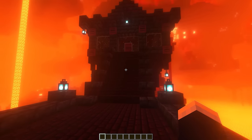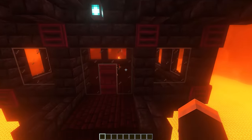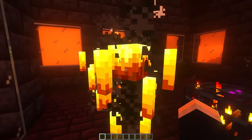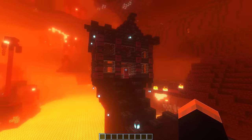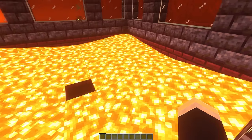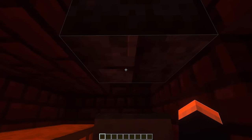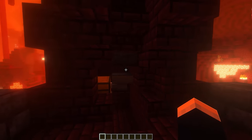For this next one, we're back in the nether with an interesting blaze spawner design. We've actually got two. Basically this first one is just the simple layout - you just walk in, smack the blazes, walk out and go home. And for the second one over here, we've got a bit of a bigger design, this one actually being fully automatic. The blazes spawn in here, they get sent down this hole through the lava, and then we can walk all the way down and smack the blazes, and all of their items will get placed into these chests.